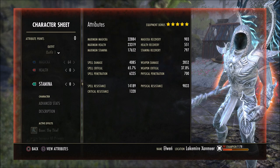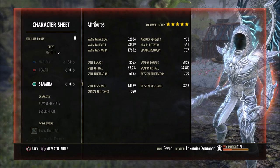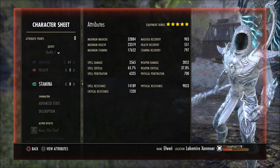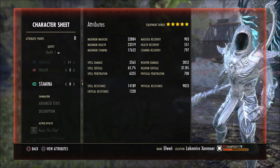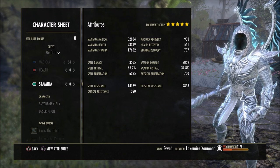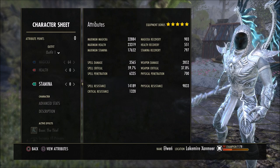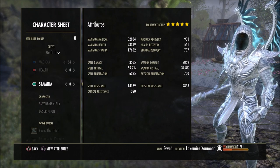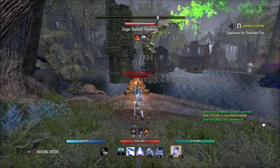Now if you look at my stats, you can see the spell damage and spell crit have gone up. If I sit here a minute and let it tick down, you'll see that spell damage start to drop off. To keep that spell damage up, you're going to have to keep those damage stats going the whole time — keep stacking those stats. The spell crit is starting to drop now as well. But like I said, it is a pretty decent set.